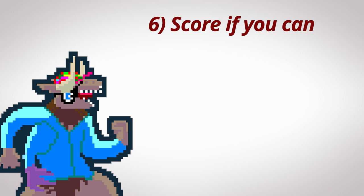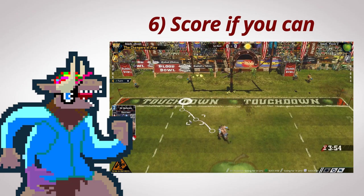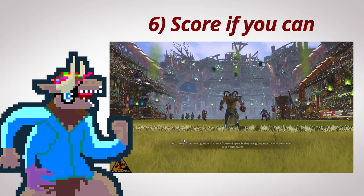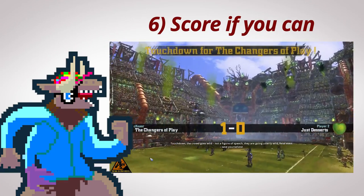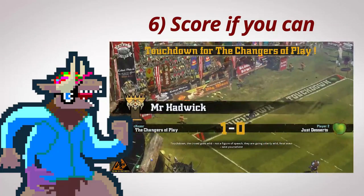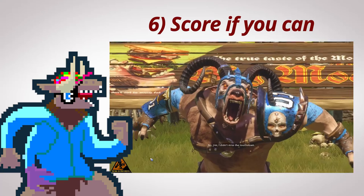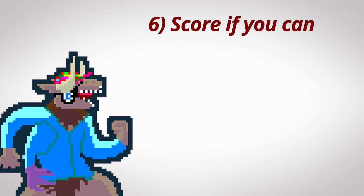Number six: if you want to win, you need to score touchdowns. If you watch me play on YouTube or Twitch, you're going to see me stall — meaning I have the option to run down and score a touchdown but I'm waiting. Don't do that if you're starting out. Score when you can. It's fun to score, and it helps you win. So do it as soon as possible, without taking unnecessary risks, of course.